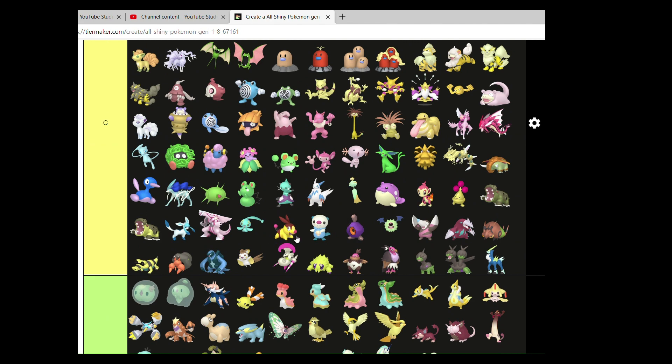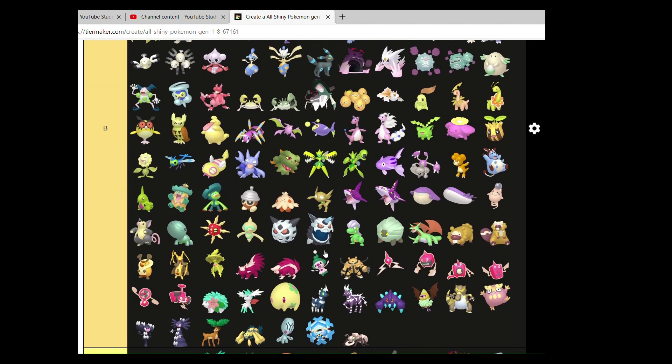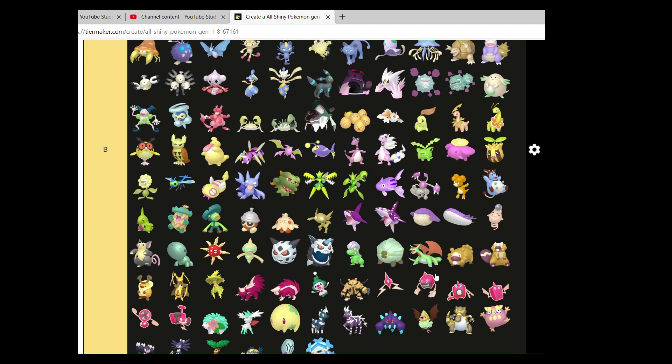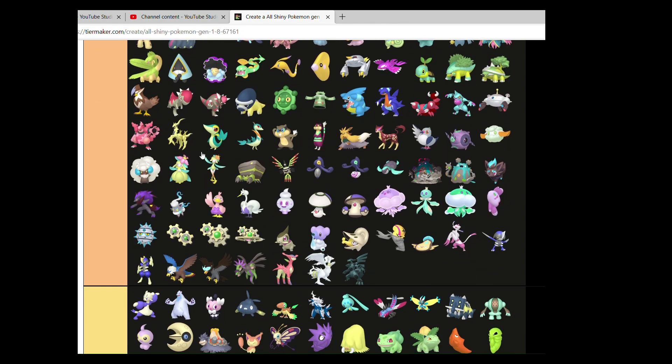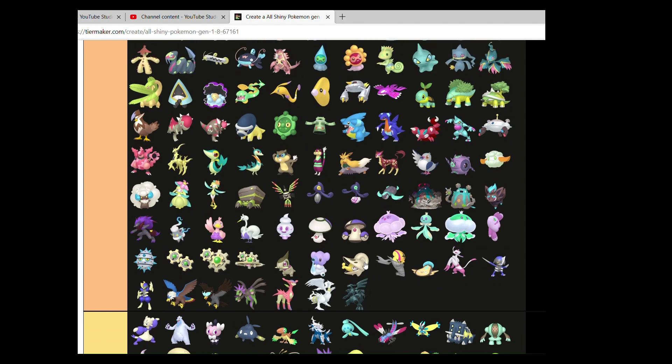B tier — starting at Munna. I'm starting to be okay with the B. Then A tier — we start at Snivy. Yeah, we got a good amount here. Very happy.